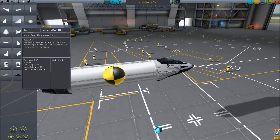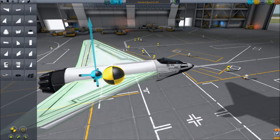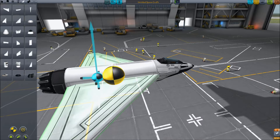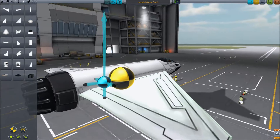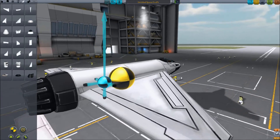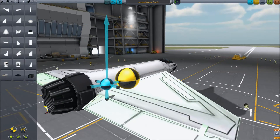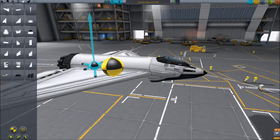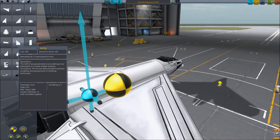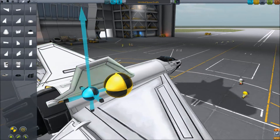Take delta wings and put them somewhere here. The center of lift should be behind the center of mass. Put them like that, and put vertical stabilizers here, like that.